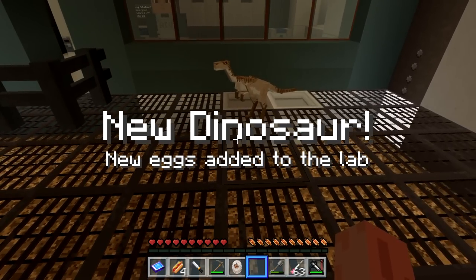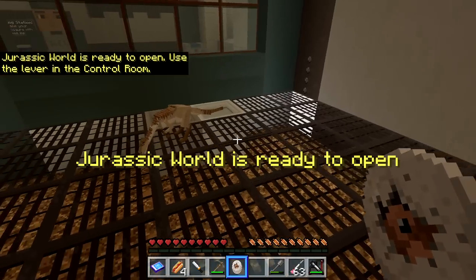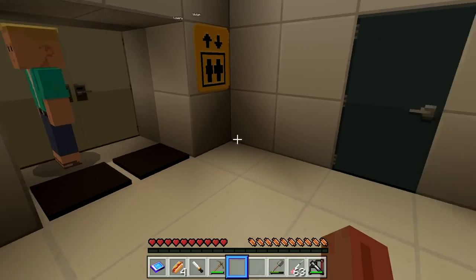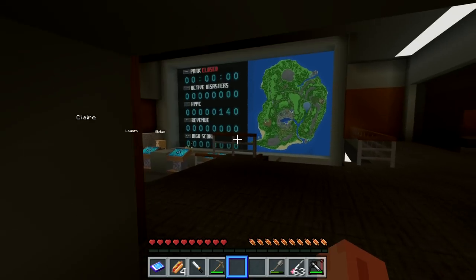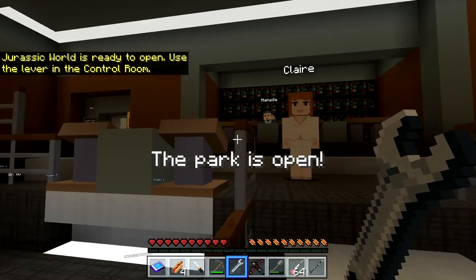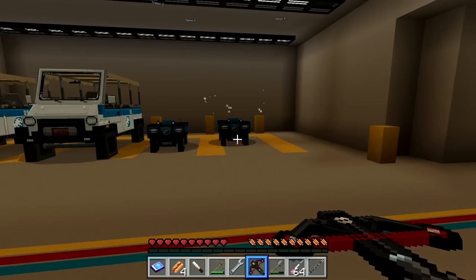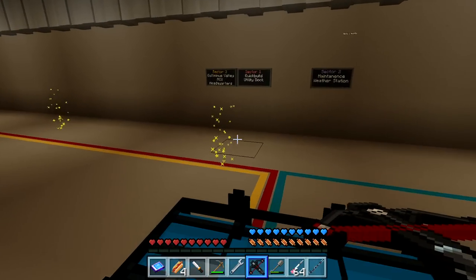We've got a new dinosaur — new eggs added to the lab. I completed the Gallimimus and Stygimoloch. It looks like we're supposed to go to the control room and talk to Claire to open up the park. Hi Claire — click the magic button. The park is open! We're going down to the garage to get in our super cool Jurassic World vehicle.